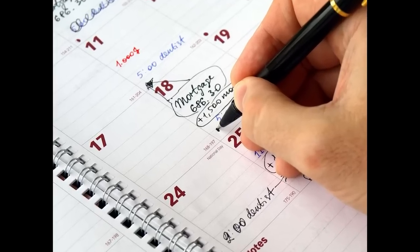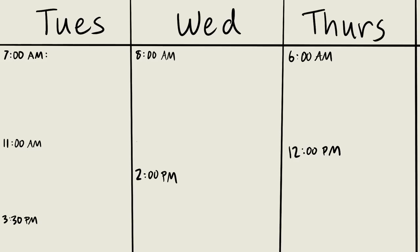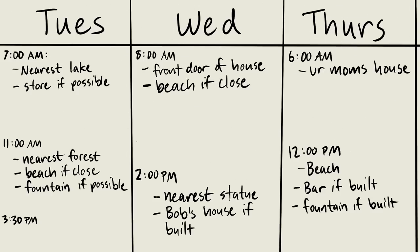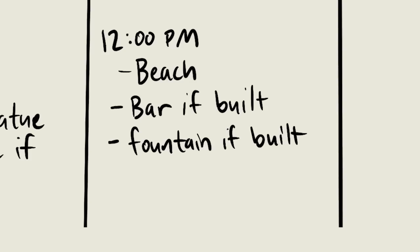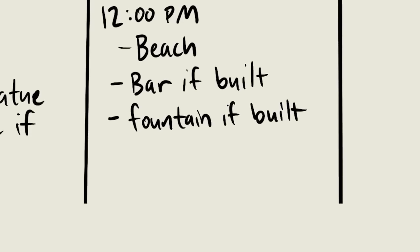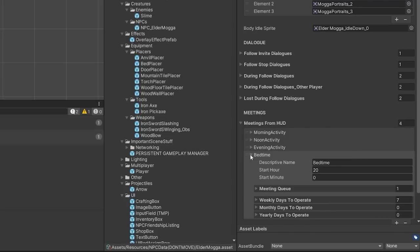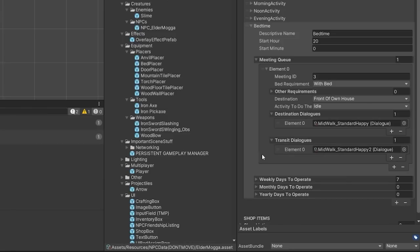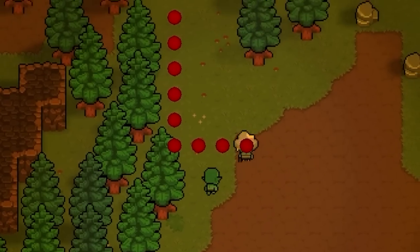Back to the NPCs. Here's the plan: we'll make each NPC a schedule that looks something like this. They'll have a list of times throughout the day where they could be at different places. We can give them a list of meetings, each with requirements. So for example, at noon on Thursdays this NPC would go to the beach, but if the bar has already been built and there's an empty chair, they'll go to the bar. If the fountain has been built, they may go to the fountain instead. It's kind of like Stardew's system, but the NPCs will unlock more locations as you build more stuff.